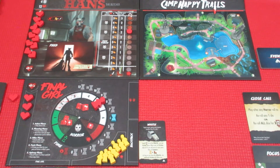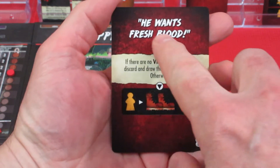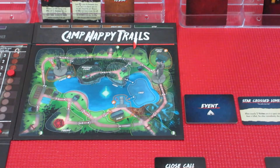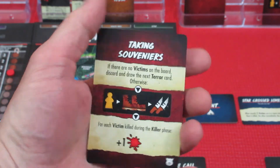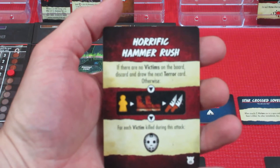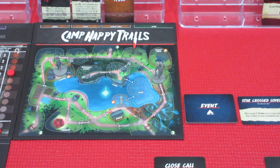Now it's terror card time — we have three left. First card: 'He Wants Fresh Blood' — if there are no victims on the board, discard and draw the next terror card. Second card: 'Taking Souvenirs' — same condition, discard and draw. Third card: 'Horrifying Hammer Rush' — same condition again. That's it — there are no more terror cards. They are depleted because there are no victims on the board, and the final girl is not a victim.